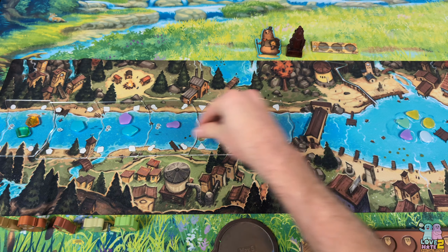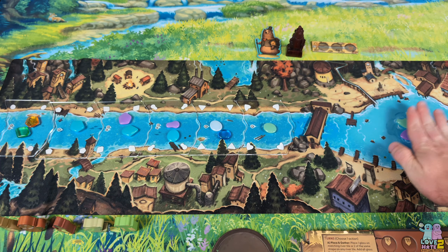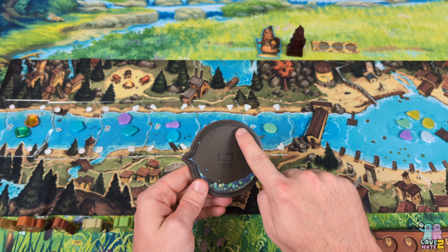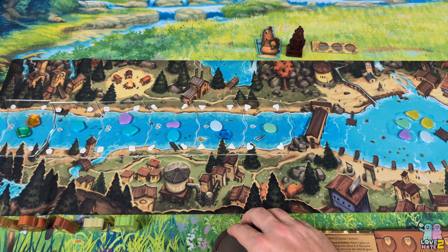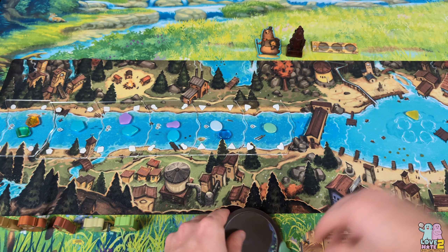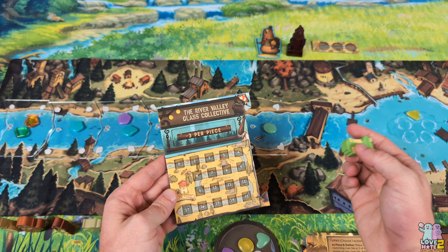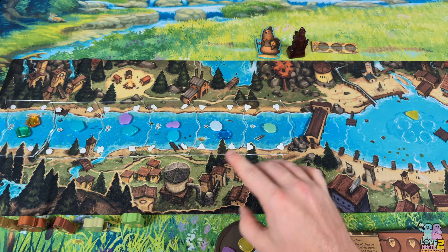The second thing you can do on your turn instead of placing in the river is take pieces from the lake. You have to take four pieces from the lake, but you can only hold a maximum of five in your pan. You really only want to take from the lake when you have one or no pieces left, because if you take from the lake with two or more pieces, those extra pieces go into your overflow. You select any four pieces from the lake, put them in your pan, and refill the lake from the bag. Use your meeple to track how many pieces you've collected — when a player reaches 17 pieces, that triggers the end of the game.